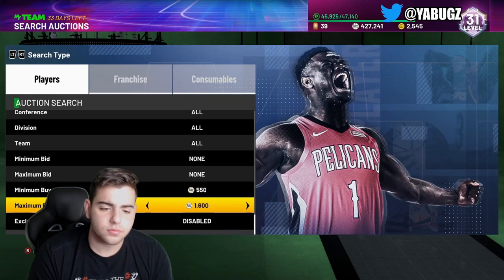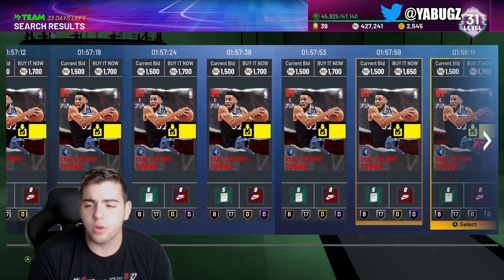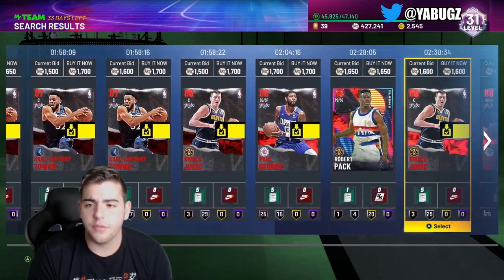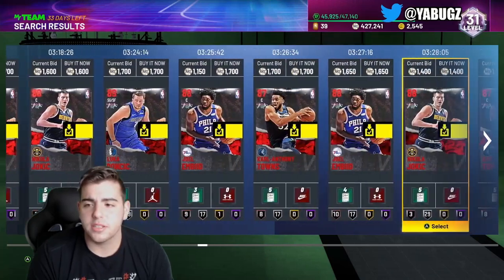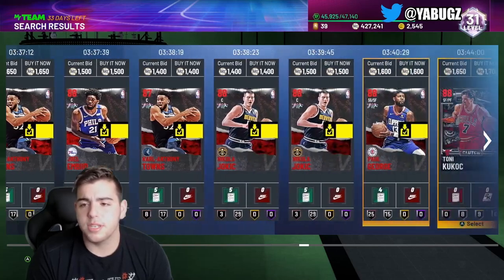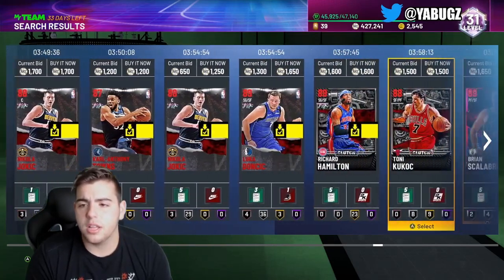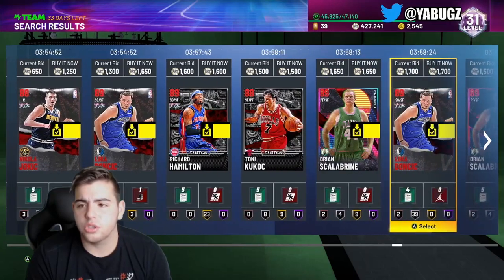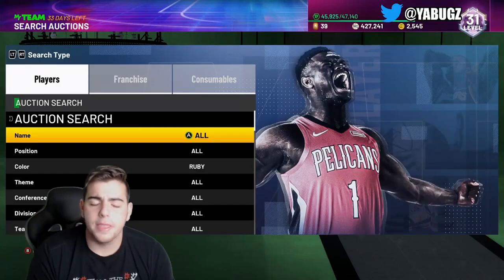You never know what you're going to get. You can get Eric Gordon, other Ruby players like Robert Reed, Doc Rivers. Definitely try out this filter — it's definitely worth it. You can maybe get some fire snipes, fire glitches, and you can make boatloads of MT just off this filter, especially while using the glitch. River Chalice is $1,600, $1,500, $1,700 — nothing in this one, but this filter's pretty good.